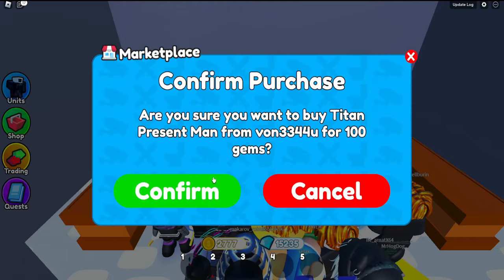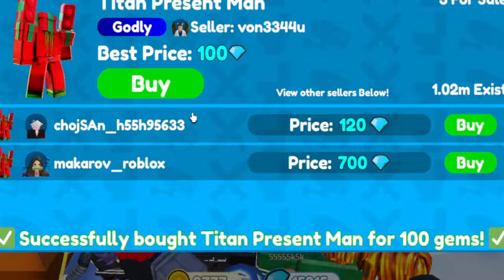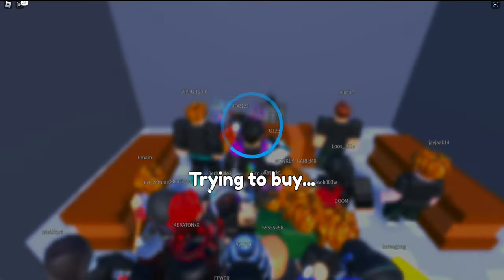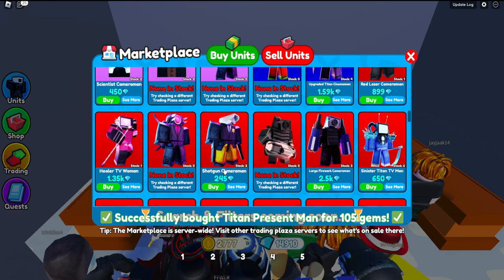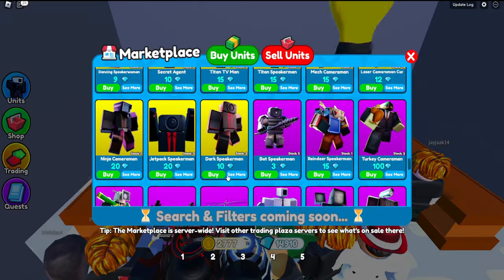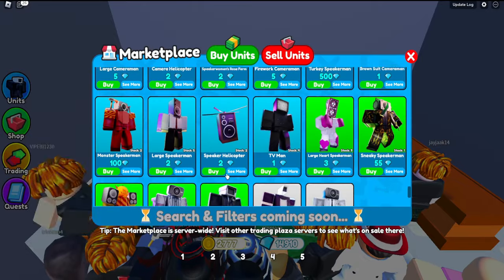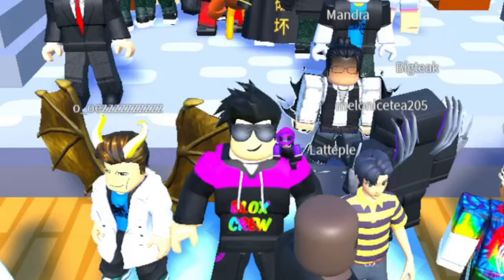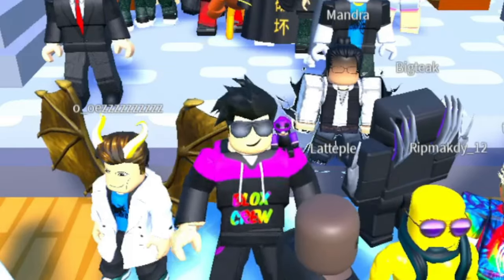I'm buying both of those. Got the 121, now just need the 101. Got the Titan Presser Man for 100, another one for 100, and one for 105. So we've got three of them — that's pretty good. Now what you're going to want to do is swap servers and sell those for 200 or more.